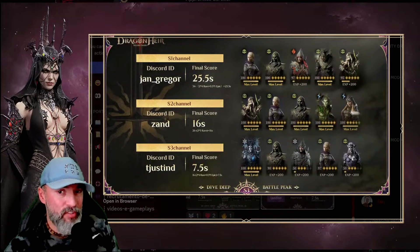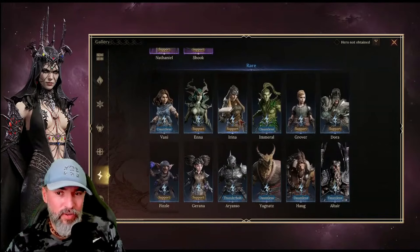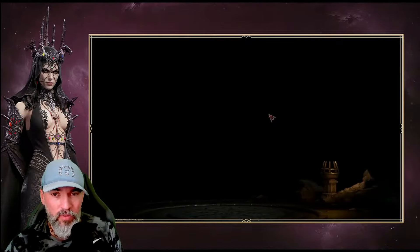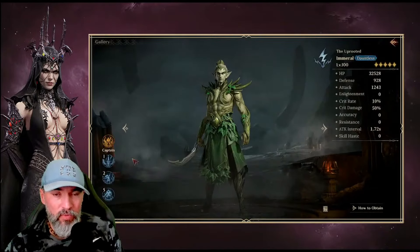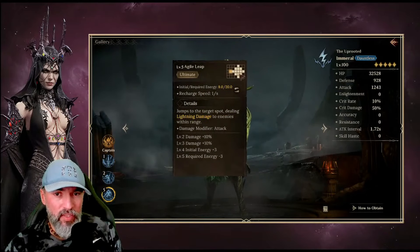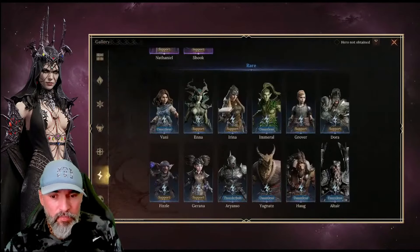This is very interesting — these heroes the guy used. Among the lightning heroes, he used Irina — I thought it was Zirma but it's Irina. And then he used this Emerald hero, the second one. I believe he used this guy because of the area attack that he does.